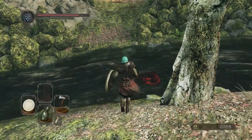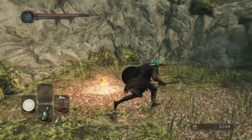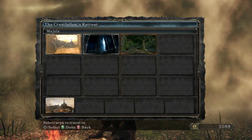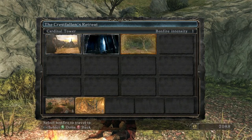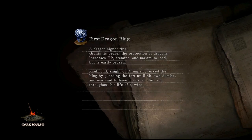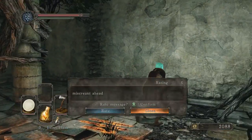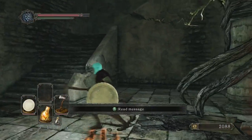We got the Soul of a Proud Knight! Now you can go buy a few things. I'm traveling to the second Forest of Fallen Giants — the Cardinal Tower. Now I shall buy it. Oh wait, the lady's gone — how do I get her back? She's in Majula, on the other side of the wall where you have to go to get to the forest.